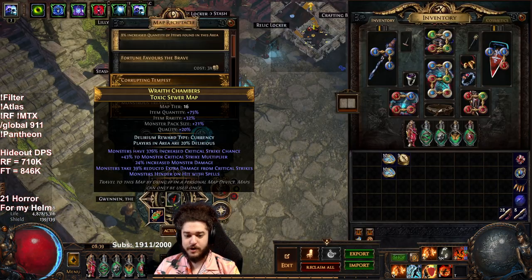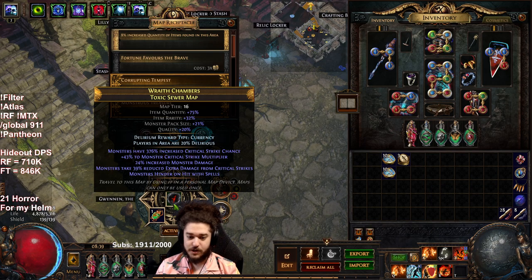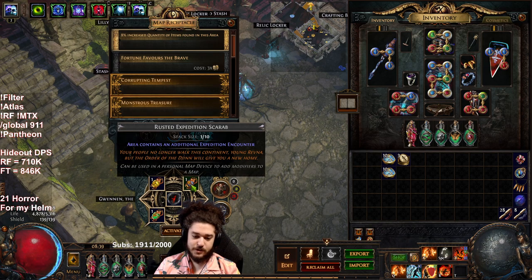At the moment I'm running Toxic Sewer, although I have switched my strategy over to Underground Sea because Underground Sea just has much more density, which gives me a lot more returns. Most of my money still comes through expedition, although expedition is something I kind of do at the end.